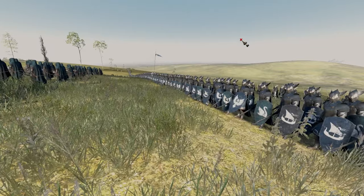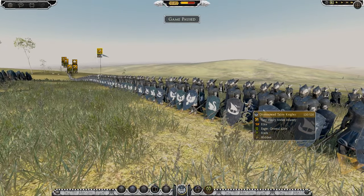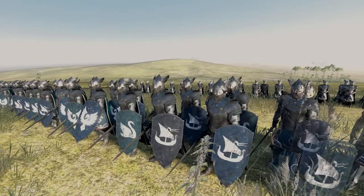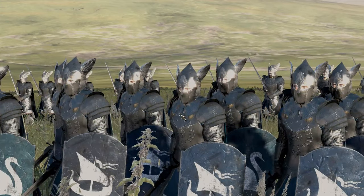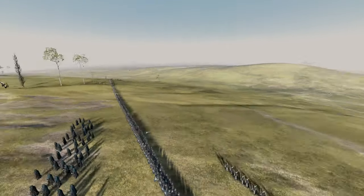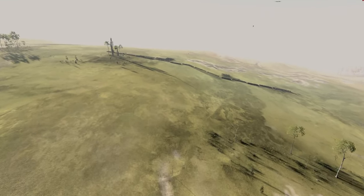Then we've got these guys - the Mounted Talon Knights, of course. So these guys are even more elite, and they're like the cavalry guys but on foot. They've got the same uniform and they look amazing. We'll quickly have a look at Mordor as well - they've got a few new units.